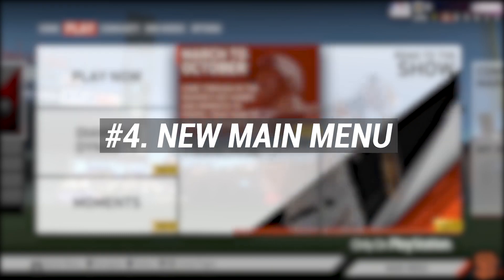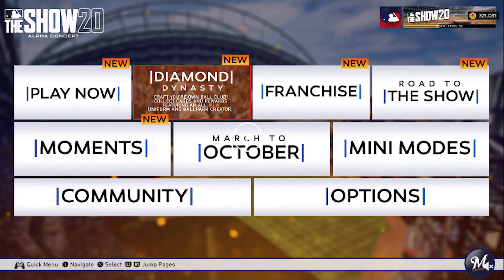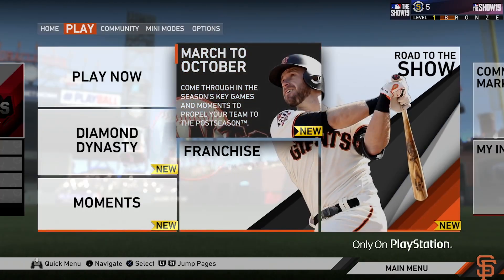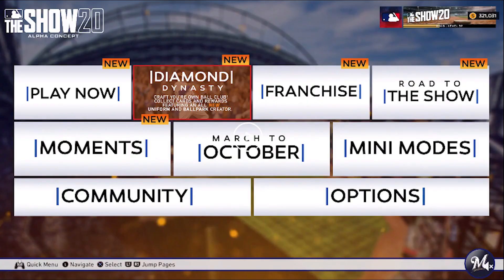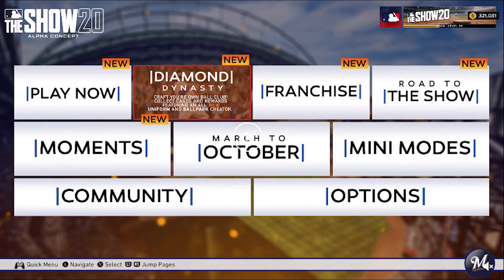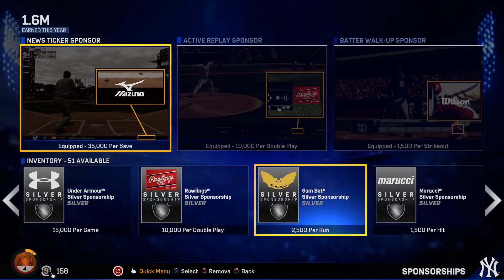Number four: a new main menu. Every other year or so the menu changes for MLB The Show. I think right now it's okay — the tile system feels a lot like the Xbox dashboard used to be, but they changed that. I'm all for pictures and the targetable design, but something more simple, straight to the point — hey, where do you want to go? Click in and then have your own homepage from there might be cool.